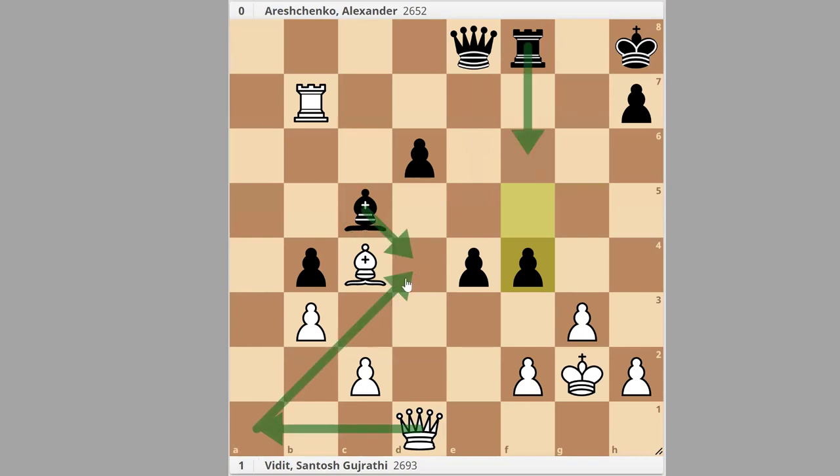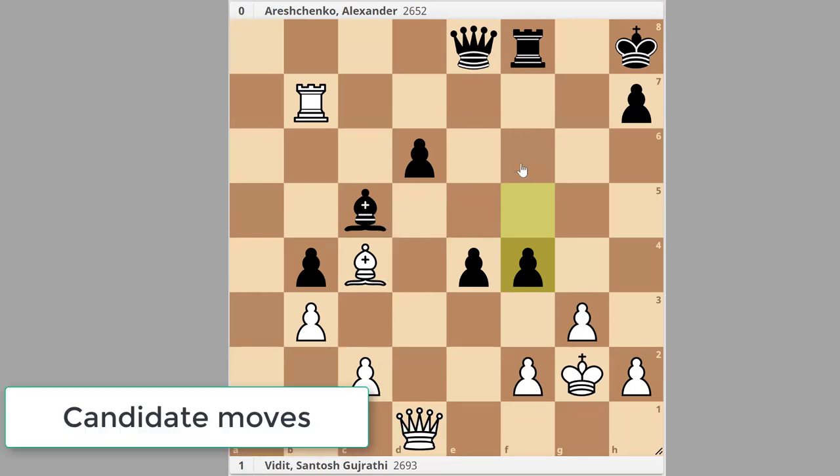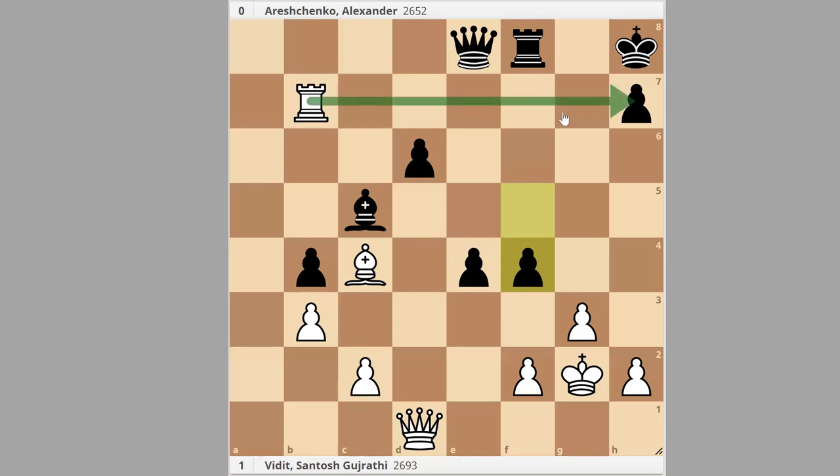Bishop d4 — we will take. Rook f6 — we will take with mate. Now let's establish candidate moves. We need to think about checks, captures, and threats. Check: rook h7 — no, it looks ridiculous, doesn't work, so it's not a candidate move. Another check, queen a1, is going to be one candidate move. For captures, we need to review gxf. With threats, we need to think about how to execute our scenario with queen a1. We cannot play queen a1 check right now because we will get queen e5, and we'll be stuck. Typically when you have a forcing move and a defending piece, we need to think about the tactical motif called deflection.